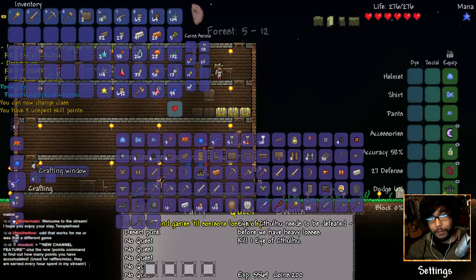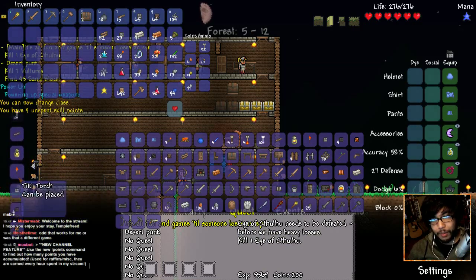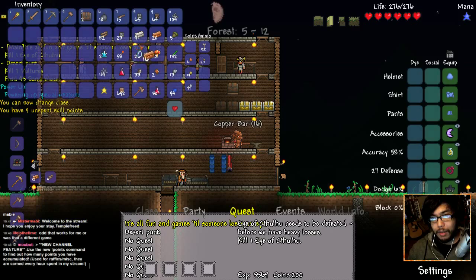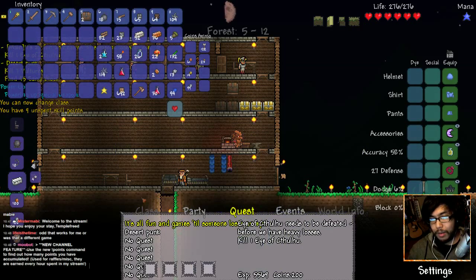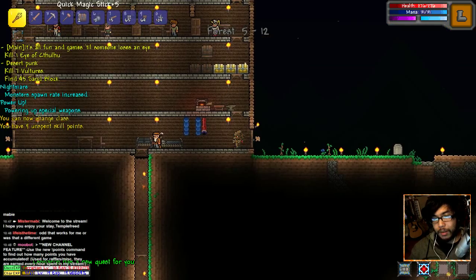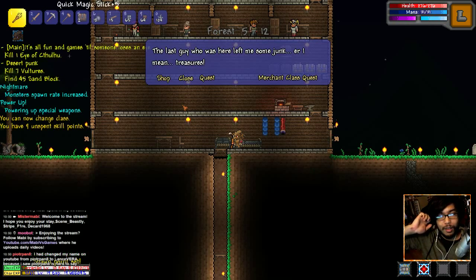Let's craft some stuff. We got a star in a bottle — can't be placed, I think it's just there to look cool. We got silver bricks, a furnace, copper bars. Let's go ahead and make all the bars we can — copper, some iron bars, and some silver — three bars. Leonardo has a new quest for me, sorry Leonardo I don't care. Welcome Scene Beastly! Stripe fire, Mr. Deckard, Lance of Era.